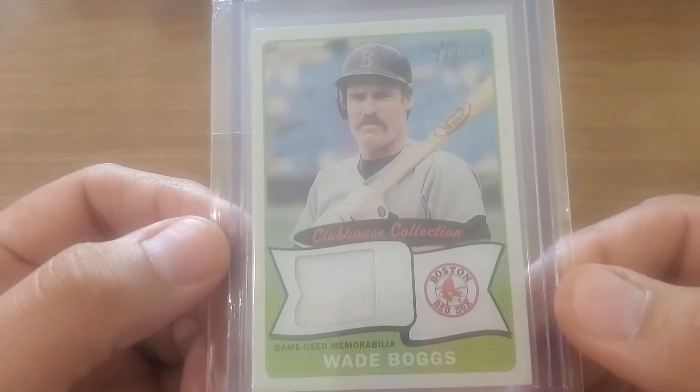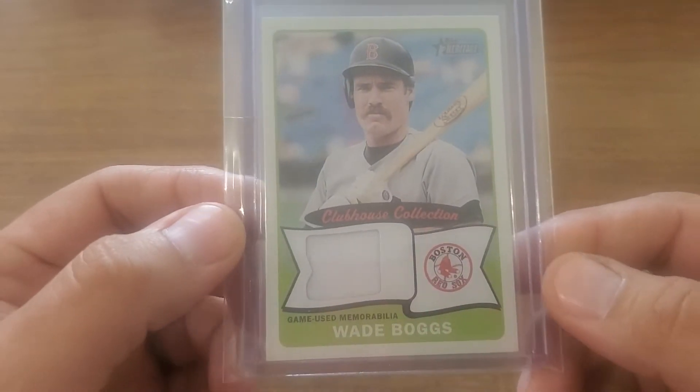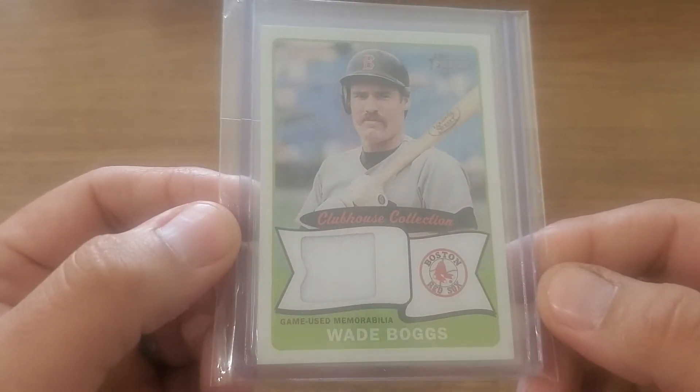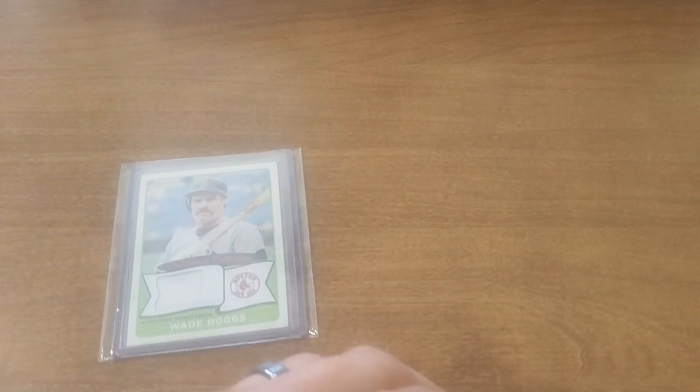Batting first — my man Wade Boggs, super high average. Most of these are just kind of plain napkin-y things but it is what it is. Wade Boggs — figured let's get him on base and then keep the power coming behind him.